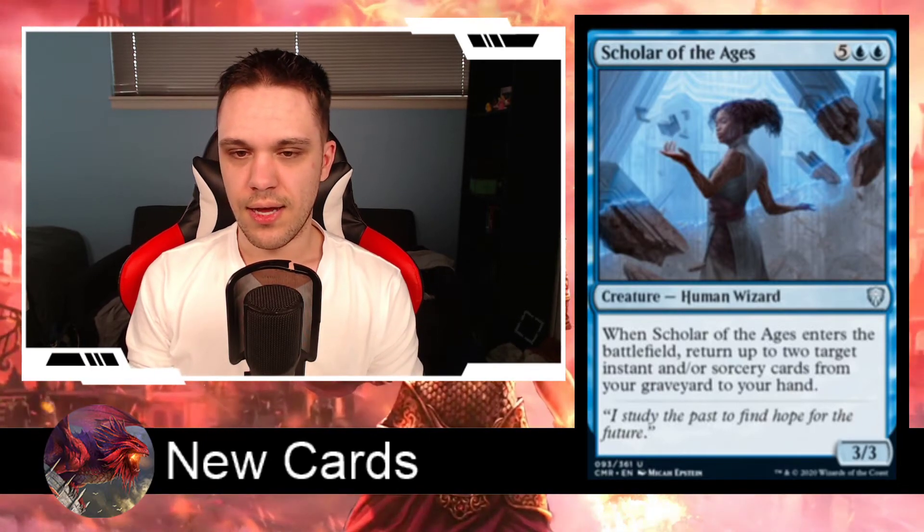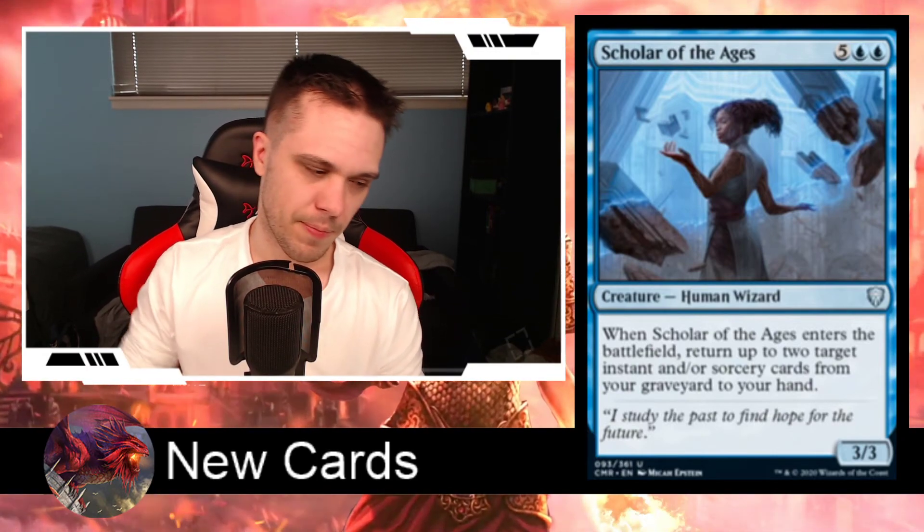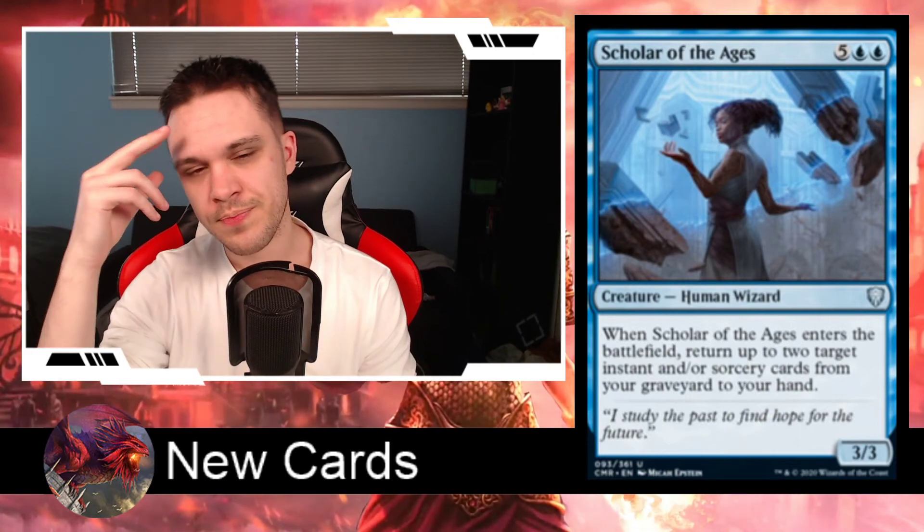Last but not least, we have the only blue card for today, Scholar of the Ages. It's a 7-drop Human Wizard creature for 5 generic and 2 blue, with 3 power and 3 toughness. When Scholar of the Ages enters the battlefield, return up to two target instant or sorcery cards from your graveyard to your hand. I'll say this right up front: this is a really bad card. You shouldn't put it in your decks. There are already wizards and cards that do exactly what this does but for way cheaper mana — literally sorceries for 2 or 3 mana. I think they only put this in here for draft purposes.